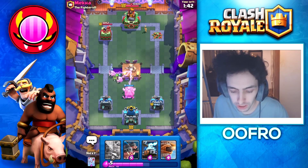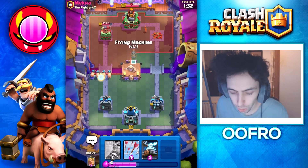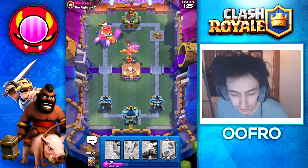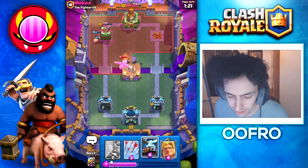Going to go with another Goblin Hut here. He Lightnings — that's fine. Going to go with Royal Hogs and then a Flying Machine in the pocket. The Royal Hogs get hit by that rage, they're even faster, attacking faster — it is beautiful stuff. Taking a massive damage lead down that left lane.